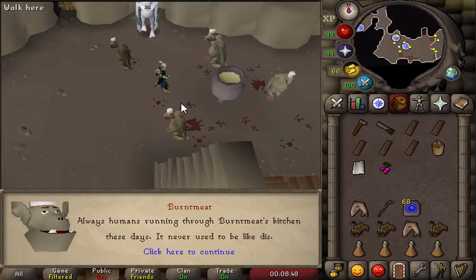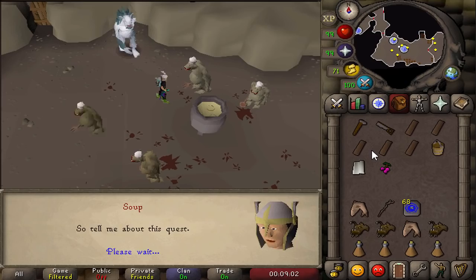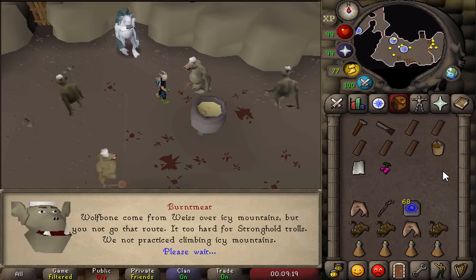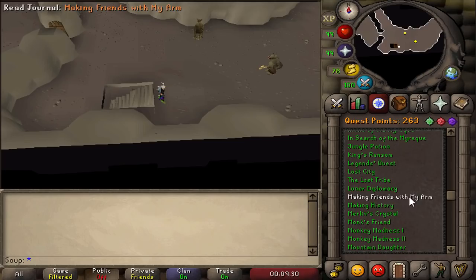Go through the dialogue and accept the quest. This is all lore about why Wolfbone is here. Choose 'I'm ready for another quest' and 'Yes, I'll take your quest.' Check your quest log to make sure you've started it — it should appear as the active quest. Now you need to go speak to My Arm, so climb back up the staircase.